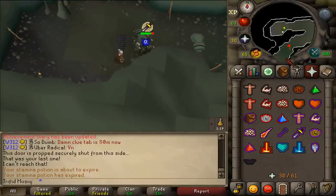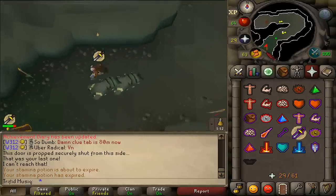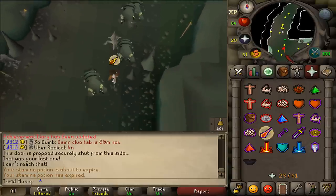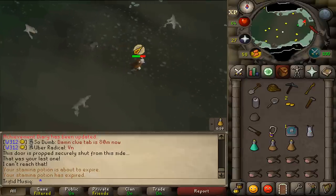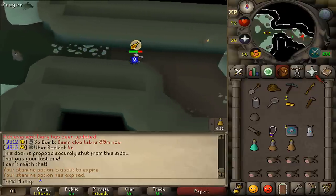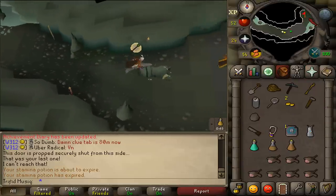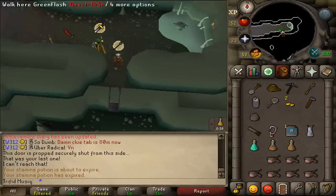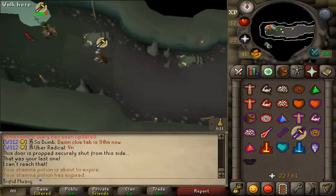Once you have done resting, use Protect from Melee and continue through this dungeon. Go around the corner until the path goes south — once it does, switch your prayer to Protect from Magic. Keep going through the dungeon, following the big room east until you see the ladder to the decays. Pass that ladder and switch your prayer to Protect from Missiles. We have pretty much reached the end. Go to the next ladder, climb up, use Protect from Melee, and climb up 3 more ladders until you have reached the end.